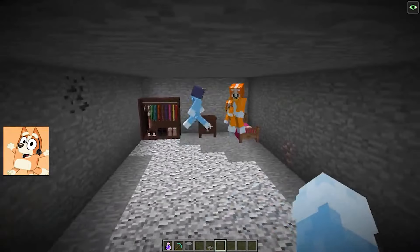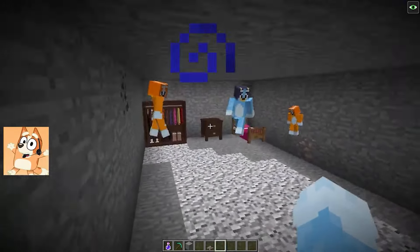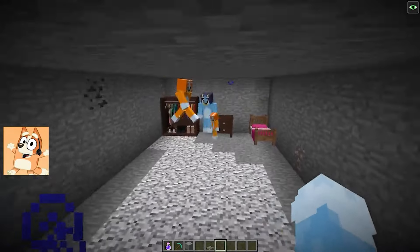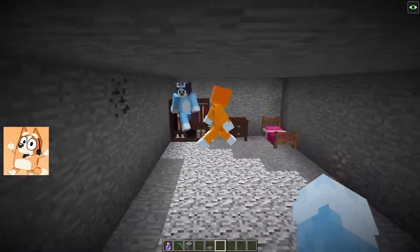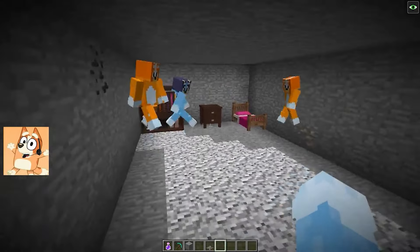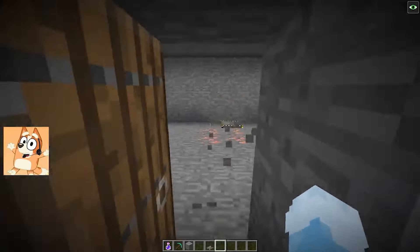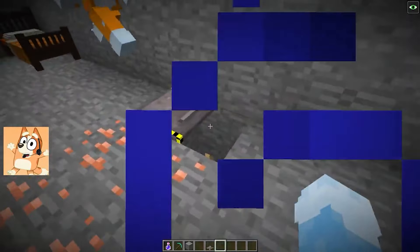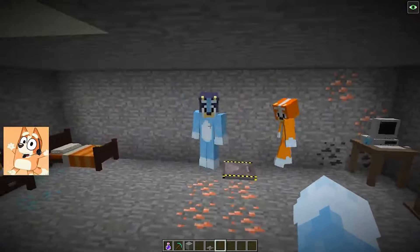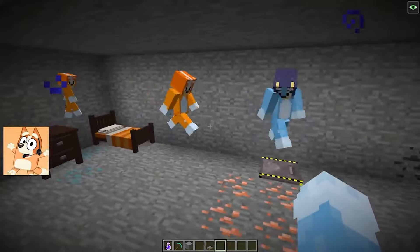Behind these glass doors, you'll see computers that have become not only tools for play, but also a source of learning and inspiration for us. We used them to learn new things and develop our ideas. And these beds — they are not just a place to rest, but a place where we build our dreams in our sleep. Here in this zone of coziness, we find peace and are energised for new creative feats. Pay attention to this closet — this is where we keep our most intimate things, our secrets, our favourite toys. And lastly, let me tell you about our very special device — the back door. It leads us to amazing places and unexpected adventures. Walk with me through this base and you will see how our love, our creativity, and our desire to share it all is embedded in every little detail.